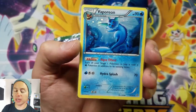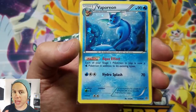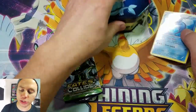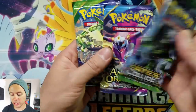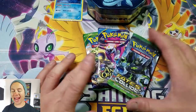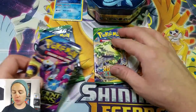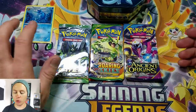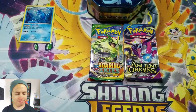It looks like we have a Vaporeon holographic uncommon from Ancient Origins — cool! I'm going to have to put this in my master set for Ancient Origins. I actually have two complete master sets for Ancient Origins, so I might have to buy another set of these Eeveelution tins. The booster packs we get are Fates Collide, Ancient Origins, and Roaring Skies — going back into the XY series. We'll do Fates Collide and Roaring Skies first, and Ancient Origins last since the Vaporeon card came from that set.